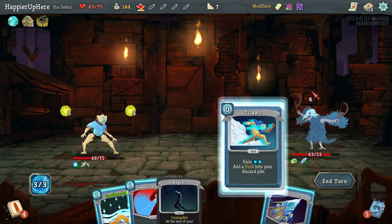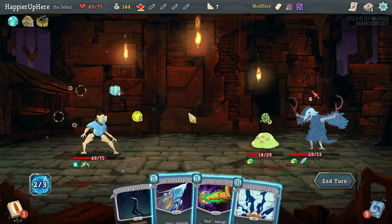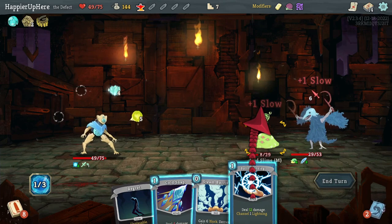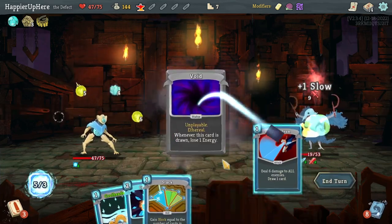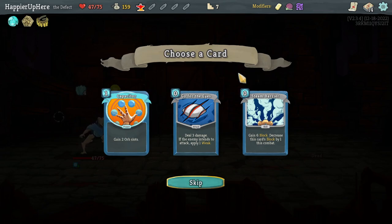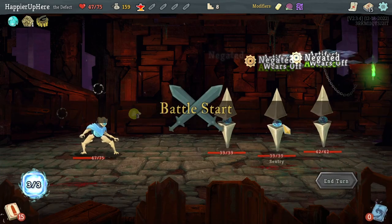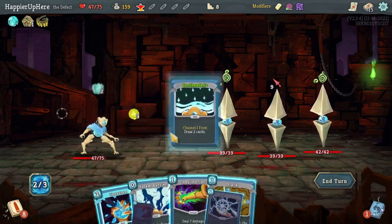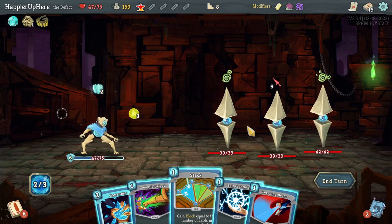Acid Slime and Cultist fight — doing Consume then Ball Lightning. I really need to get Consume upgraded. Six incoming — Turbo, Sweeping Beam, Cool Headed, then Capacitor and Compile Driver. Beam Cell and Ball Lightning for a kill, then Steam Barrier to avoid damage from the enemy. Still taking damage from the curse. Turbo, Sweeping Beam, Cool Headed, Cold Snap — enough to kill. I'd rather take a second Steam Barrier over a second Capacitor at this point. Centuries fight coming — Stack with Steam Barrier gives just enough block with Sweeping Beam and Ball Lightning.